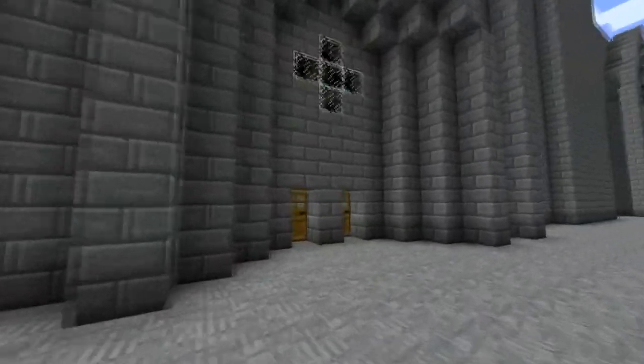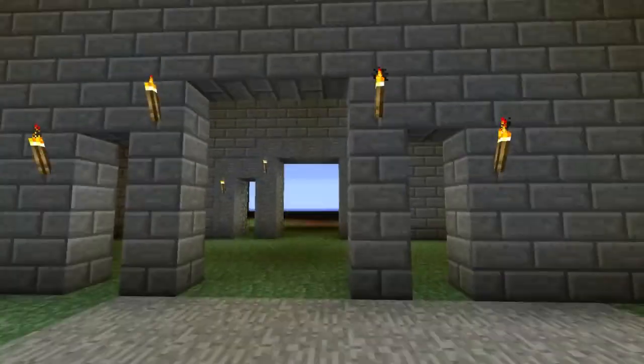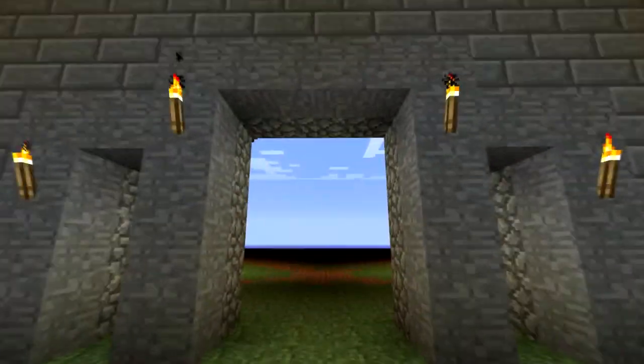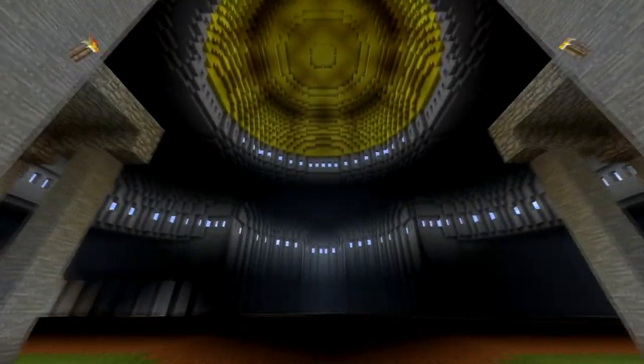We're going to go ahead and step in the main entrance here. This is the main chamber right here — big dome in the middle, three half domes. The idea for this room eventually is going to be filled in some more: more pillars, more second stories, maybe some kind of altar, some flooring, better lighting. But for now this is what I have. I think it looks pretty cool.